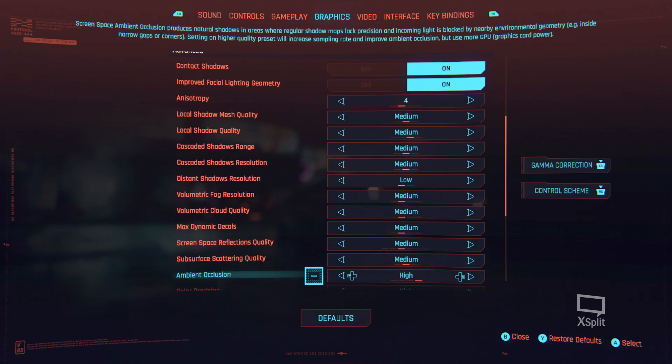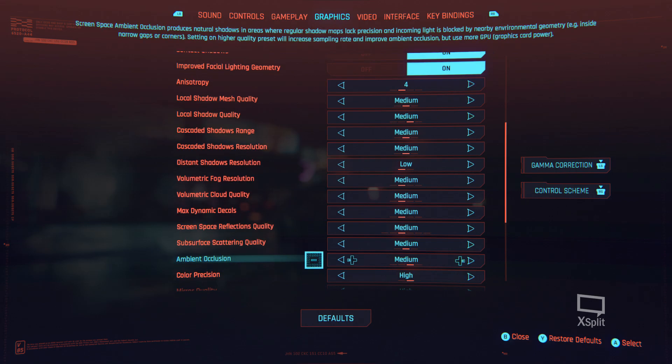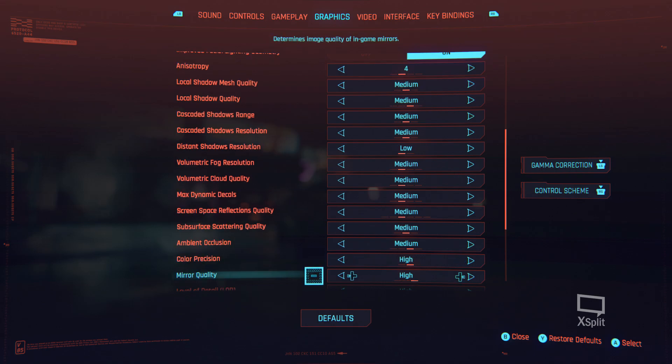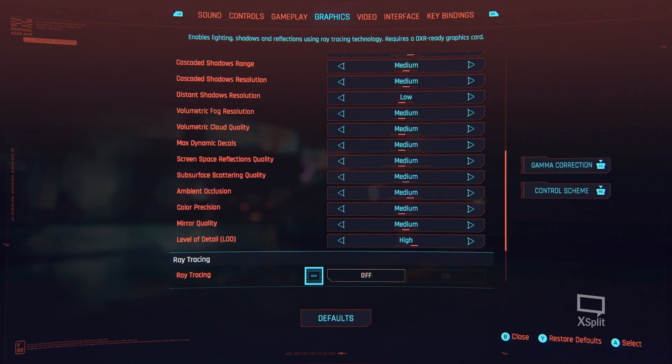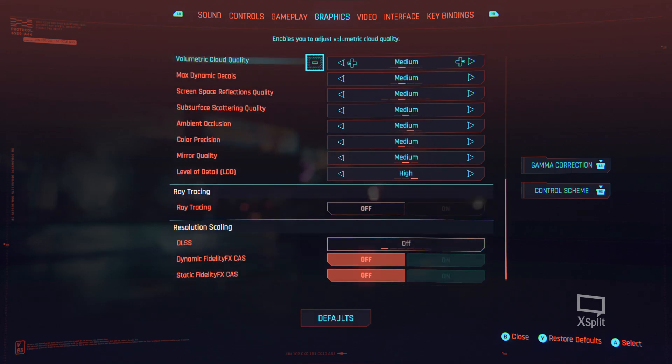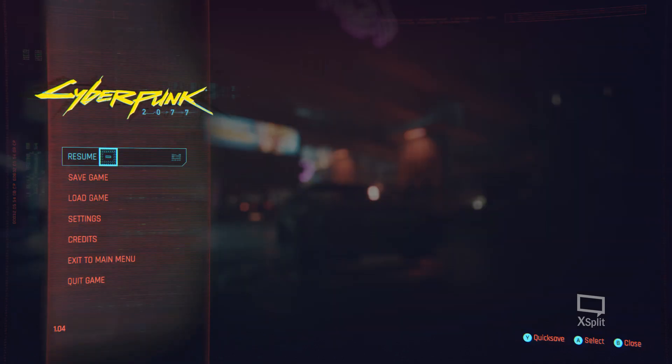Ambient occlusion — yeah, probably medium. Color precision, medium. Mirror quality, medium. Level of detail — I'll leave that on high. So this is probably what I would set mine to for just the most ideal experience.